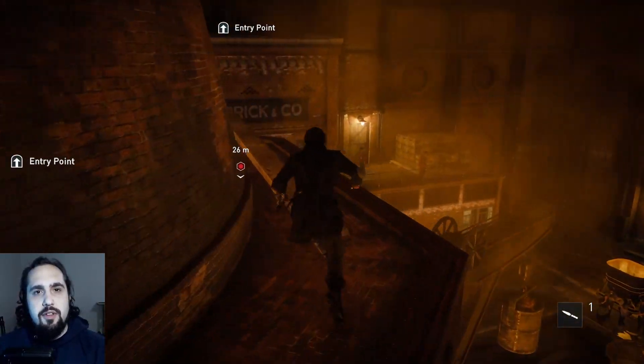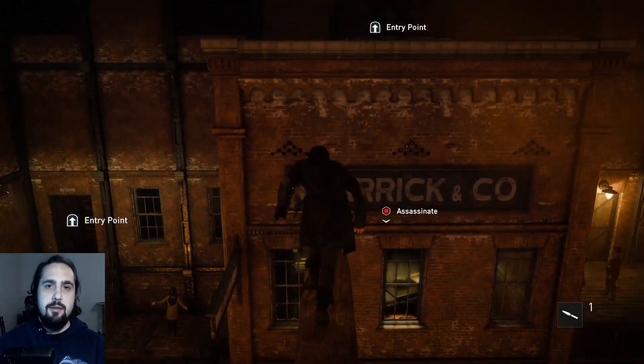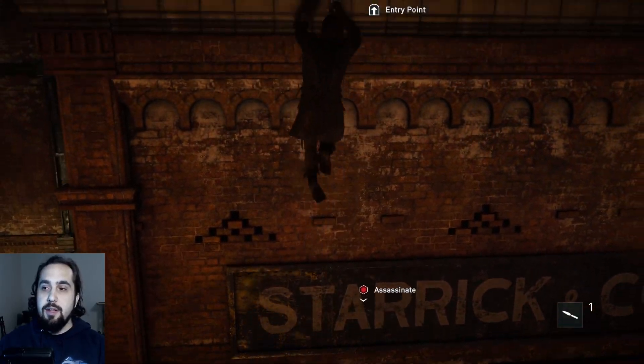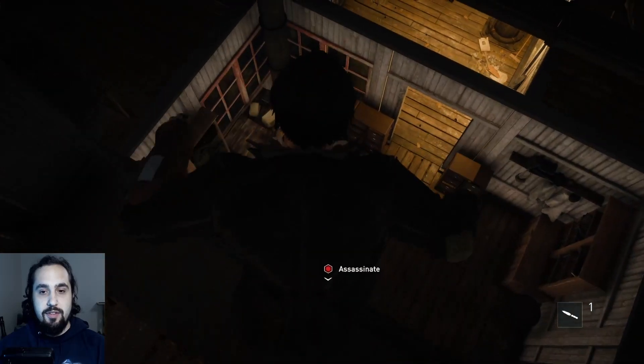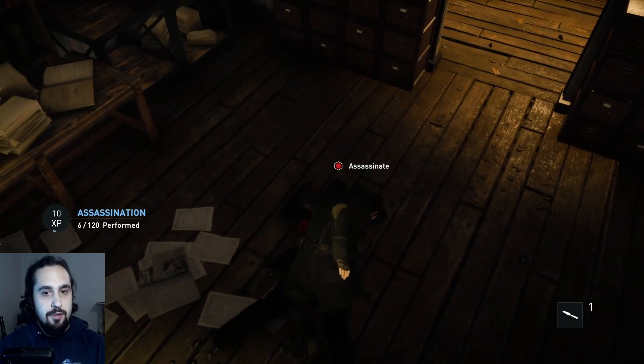Have you ever wondered if you can get through Assassin's Creed Syndicate without being seen by the enemies? In this episode we attempt that with the first mission, and you can see us killing Ferris here successfully.